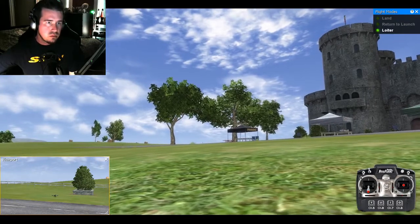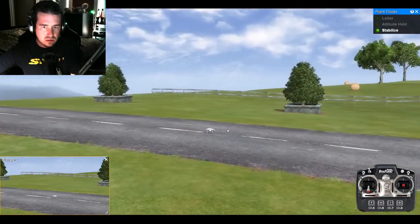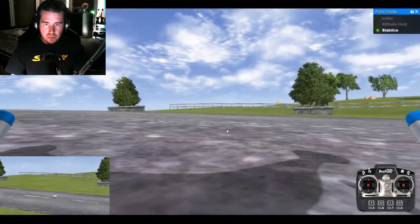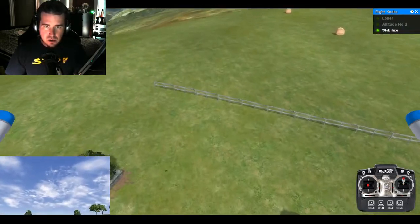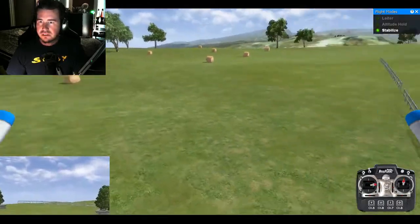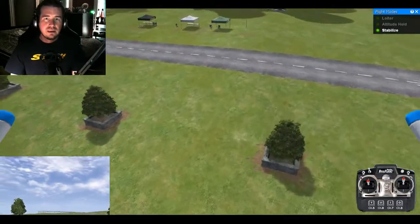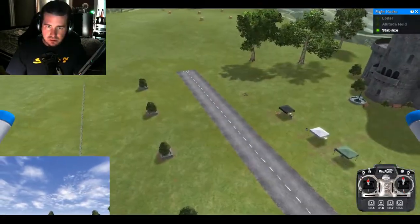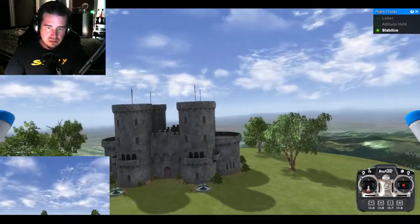We'll pick the Quadcopter X. With this one, you can see how the gimbal is inaccurate — it should always be facing the same direction, it shouldn't veer wildly up and down, left and right. Backward it looks up at the sky; forward it looks at the ground. That's not how it reacts in real life, at least not with a Phantom drone.